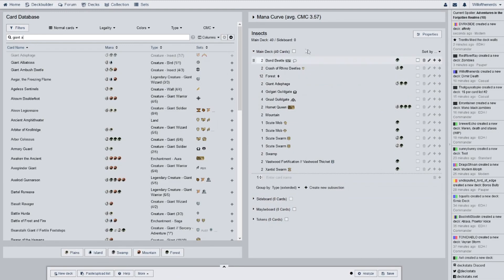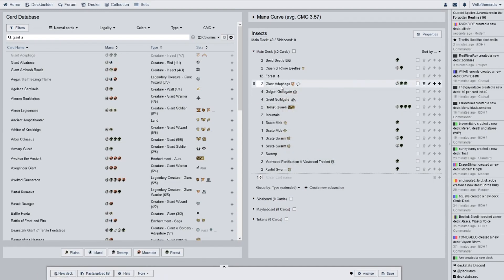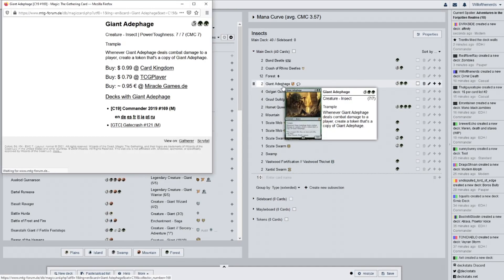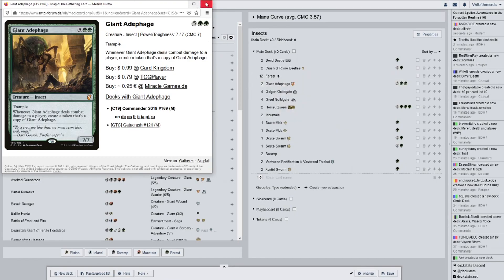Yeah, they're both from the same set. One's from Gatecrash, so I believe that makes it legal even though I have the commander version of it. Trample — when it deals combat damage to a player, create a token that's a copy of it. That is nice, so there is a lot of token creation in this deck — more than I think.